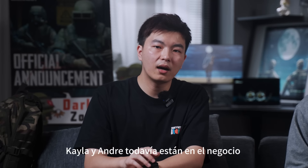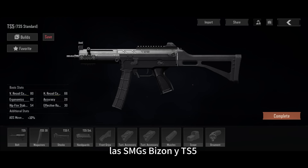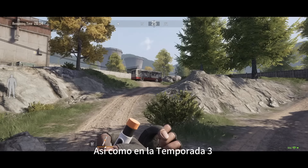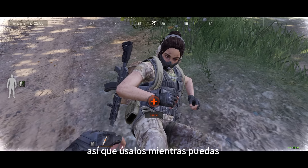Speaking of the factions, Kayla and Andrew are still in business, offering two new faction guns: the Bison and TS-5 SMGs. They also have a few other valuable items, so choose your side wisely. Just like in Season 3, all faction supplies are wiped at the end of the season, so use them while you can.